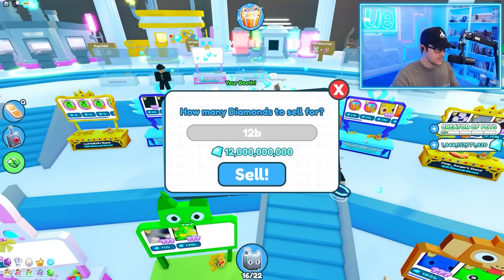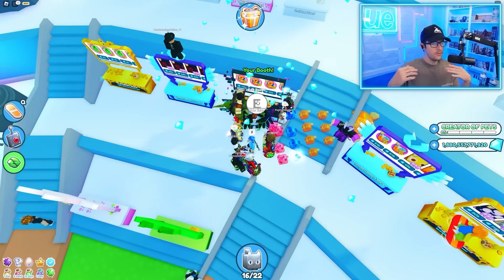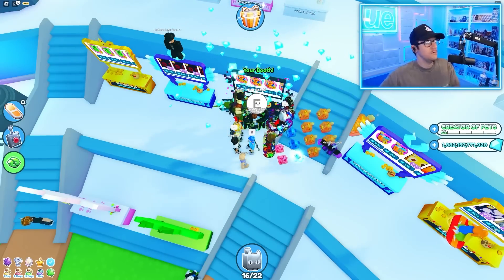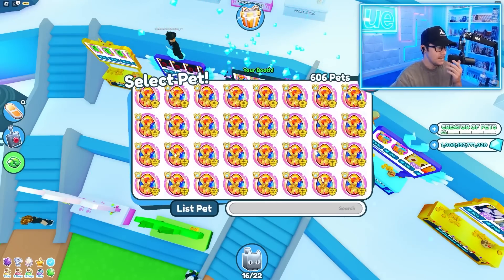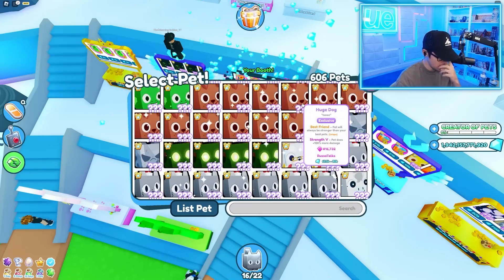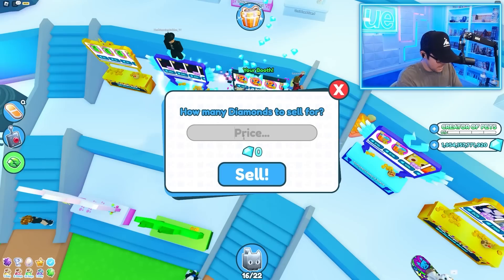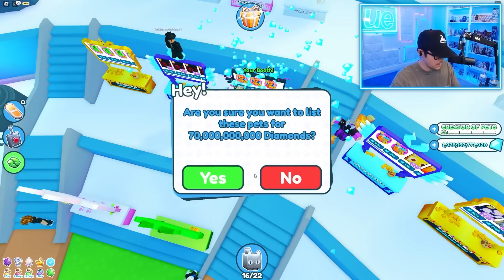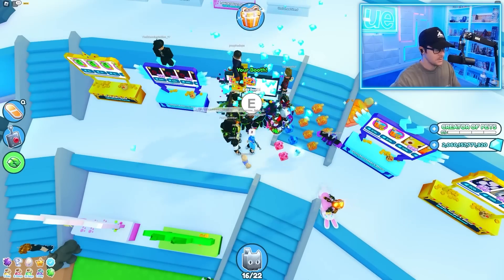We're going to list more right when these are sold. So we're missing one — once it's sold I'll list 12 again. That's how we make the most the quickest without giving away huge pets. There are some huge pets I can get rid of that I don't really need, just to make some room in my inventory and some extra cash. For example, I could sell a huge dog — I'm going to sell it for 70 billion. I honestly don't know if it's a good deal, but according to the wrap it looks good.